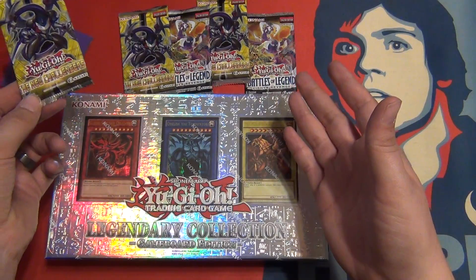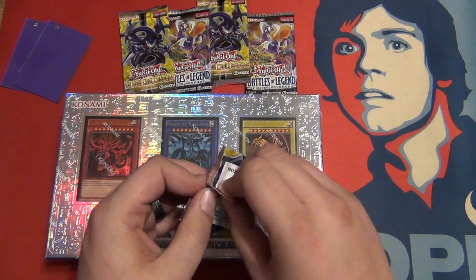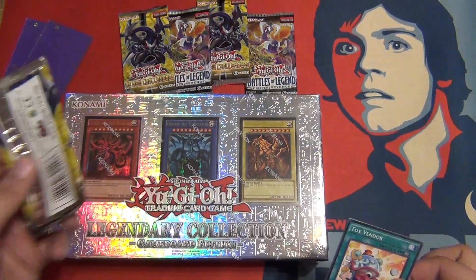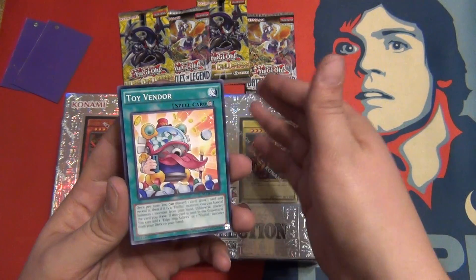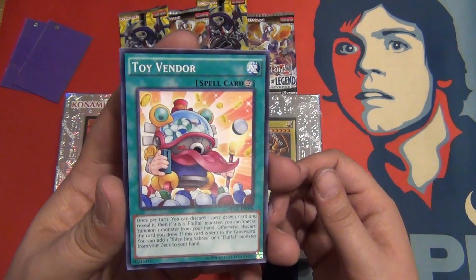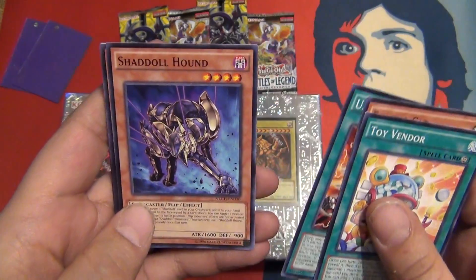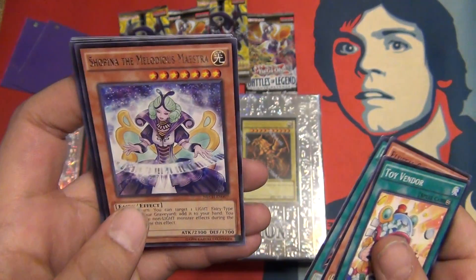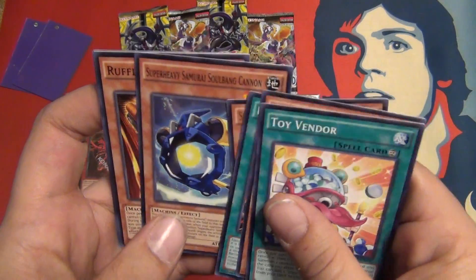I got some random packs to throw in with the video. This is New Challengers — I've never opened this set. I got it at Target where you can get three random packs and a random holo card for like five bucks. We get a Toy Vendor, Flufflecat, UA Powered Jersey, Shadowhound, then Shopina the Melodious Maestra Rare.